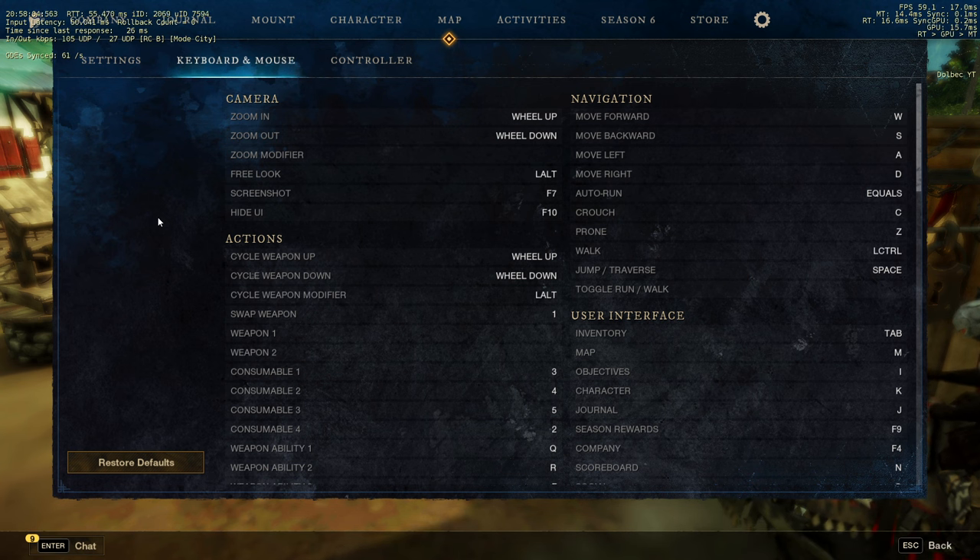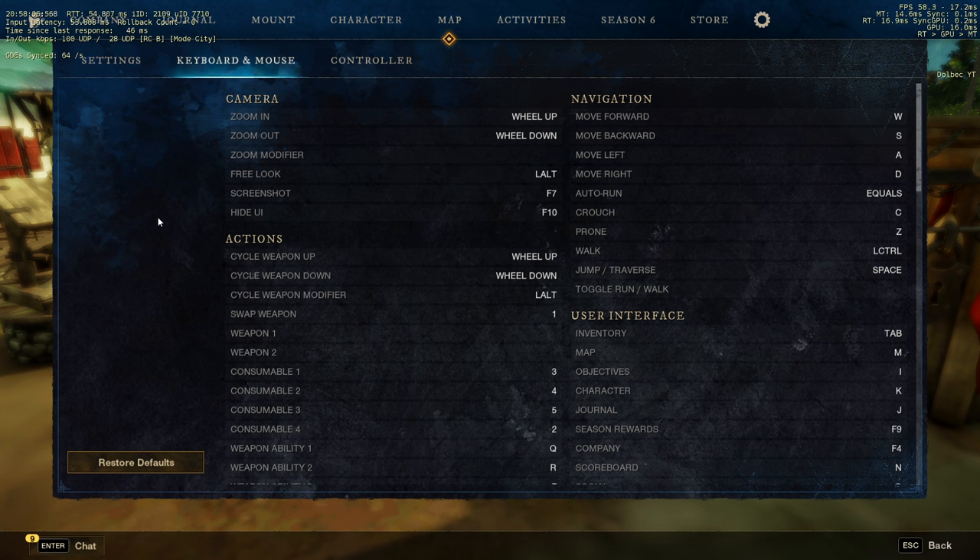I want to say that I'm not using any third-party software, any macros, or anything special like that. I don't think you need any of that in New World — it's just three weapon abilities. So let's dive straight into it.